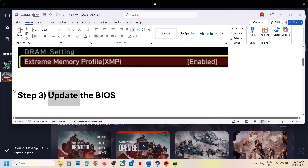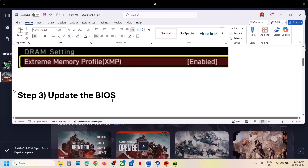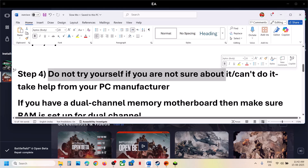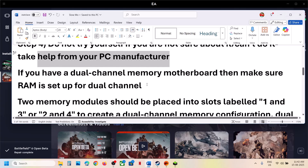The next step is to update the system BIOS. Go to your system manufacturer's website and select your model number — for example, if you have a Dell computer go to the Dell website, or Lenovo's website for Lenovo, and so on. Find the latest BIOS for your model, download and install it, then check. Note: do not try this step if you're not sure about it; you can take help from your PC manufacturer.